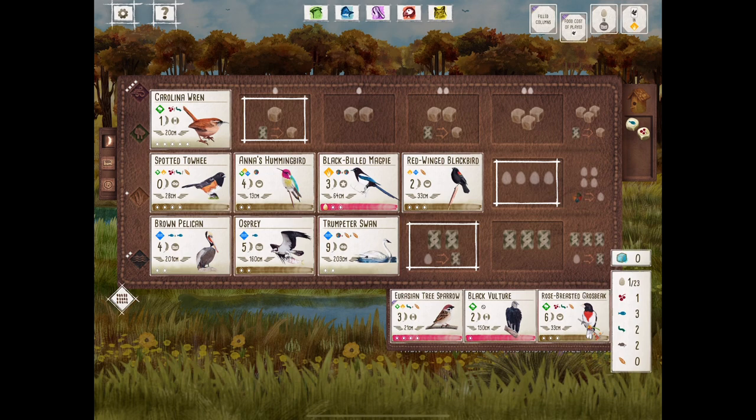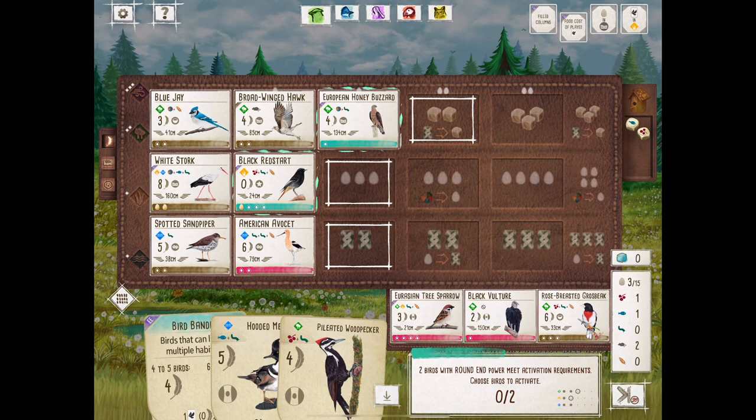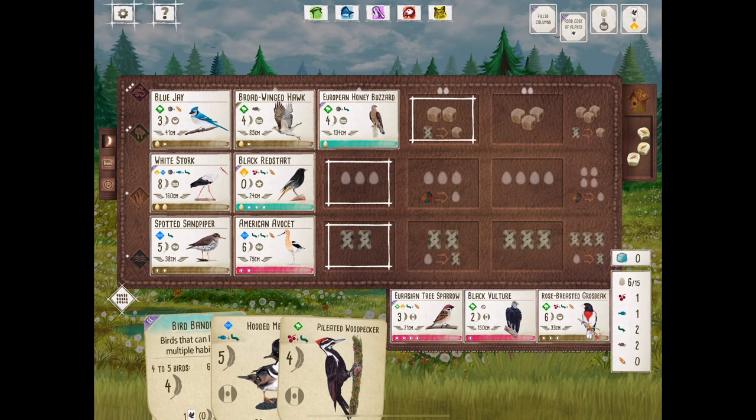The Red-Winged Blackbird goes down — happy with that. American Avocet coming through laying some extra eggs, and our Teal Powers need to activate this Honey Buzzard. I love the Honey Buzzard and I hate the Honey Buzzard, because you never know if it's going to work. It does work this time, thankfully. And the Red Start gave me three extra eggs at the end of the round, which was nice.